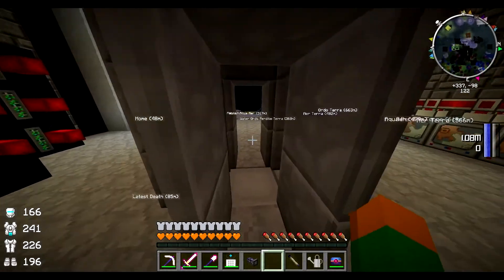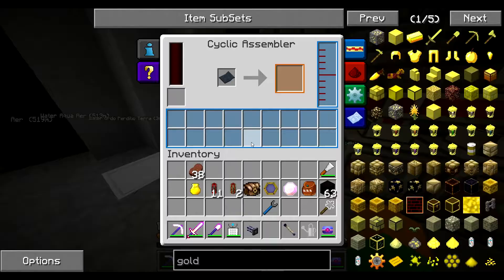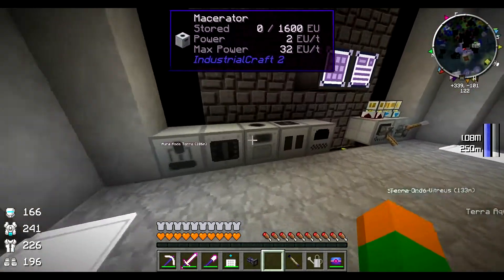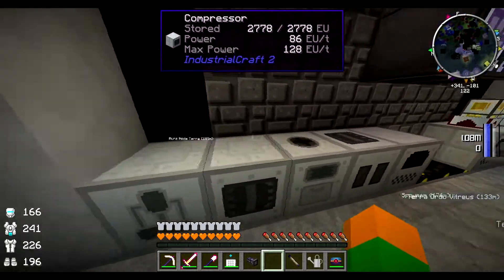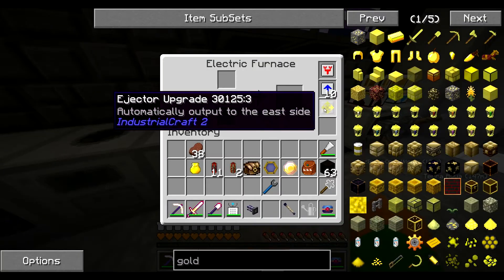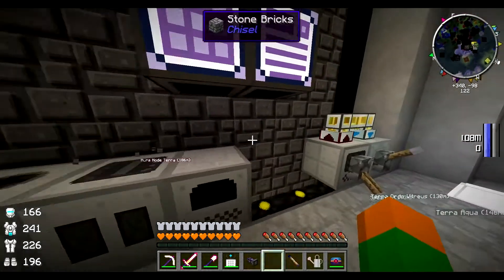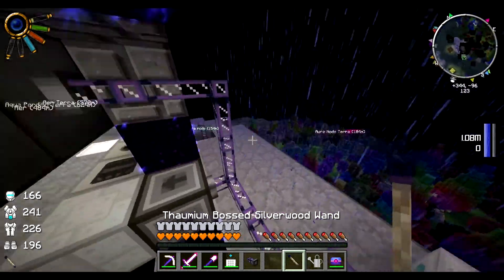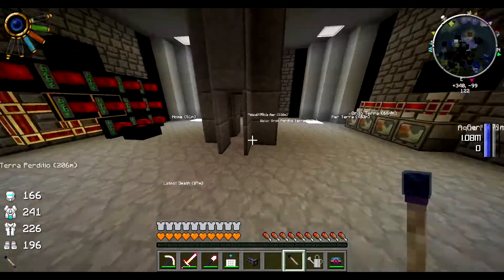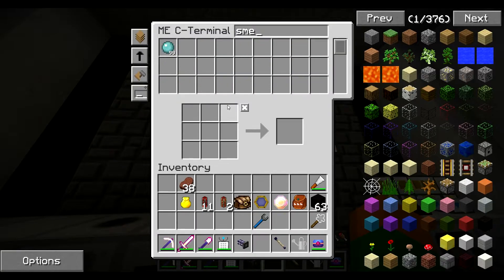Now we need a smeltery. I made all of the cycling assemblers and I changed this — as you can see there are no import buses up here anymore because I put an injector upgrade on here and set it to the east side, so they automatically go back into the system with the ME interfaces. Let's make some smeltery things.